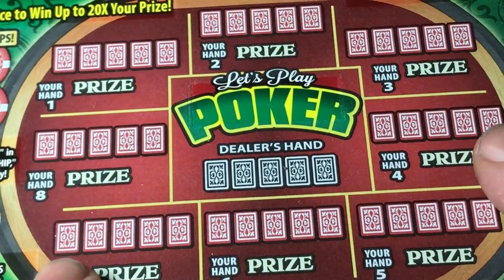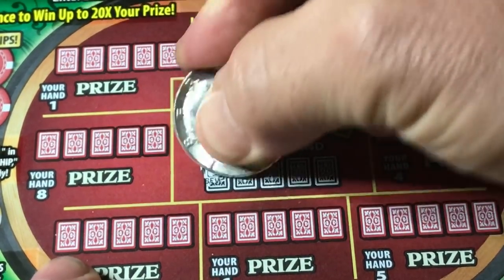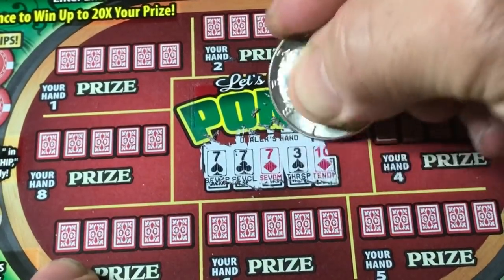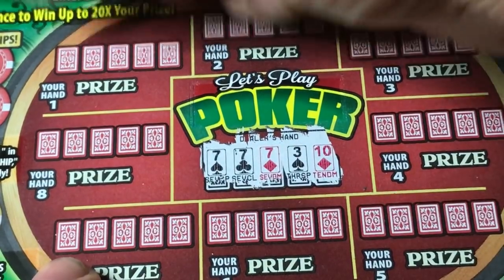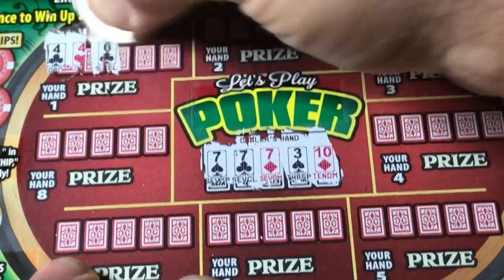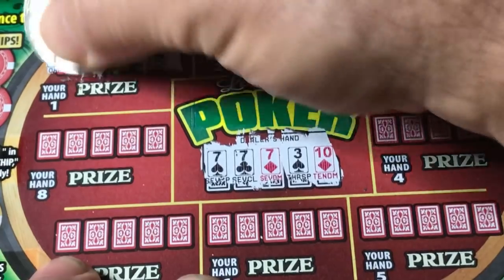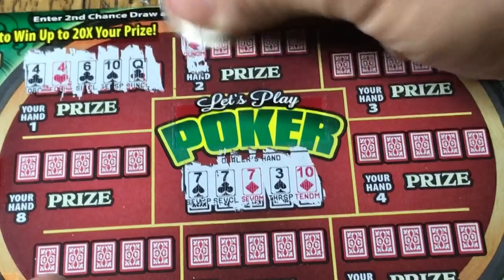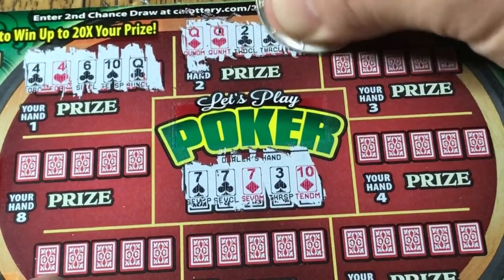Ticket three — dealer's hand — better not be three tens again. Dealer has seven, seven, seven — ding ding ding, three sevens! Let's see if we can get this hand beat. Hand one: two fours, six — no, not going to be this one. And a queen, another queen, two, three — no. And hand three: diamond, diamond — nope.